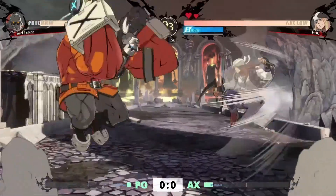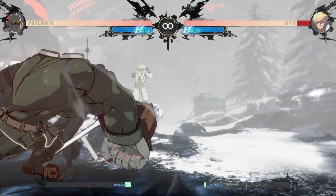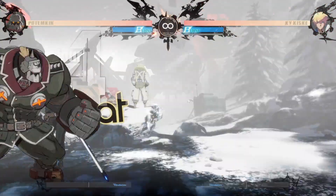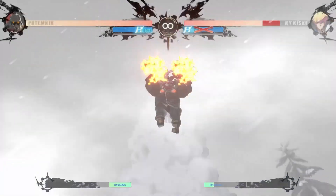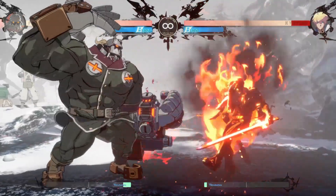I can't stress enough how important it is that Potemkin, as a character with an extreme weakness to zoning, needs any forward movement he can get. Being able to consistently Chara Cancel is imperative to him being able to convert at range, as well as pressure the opponent without dealing with pushback. It also gives him access to things that are an affront to god, like forward moving Garuda Impact.